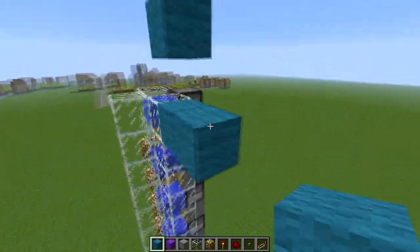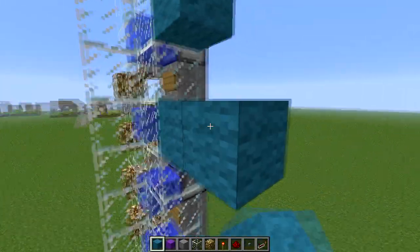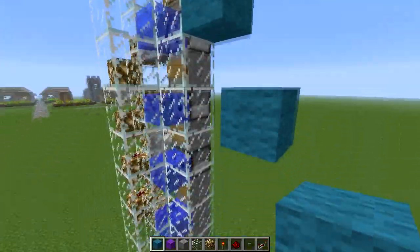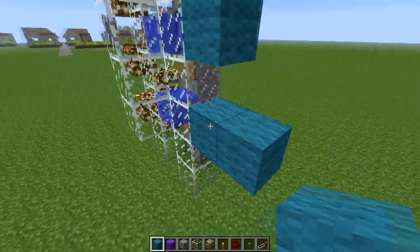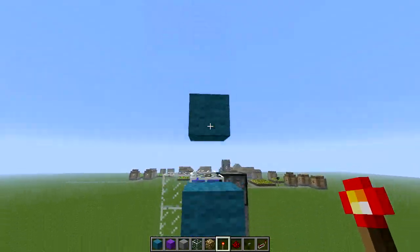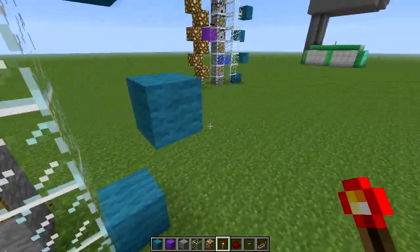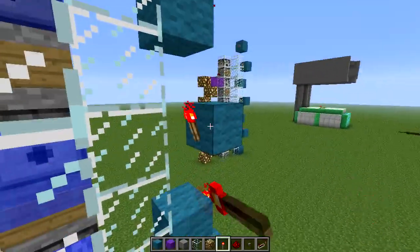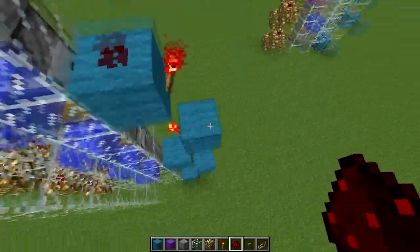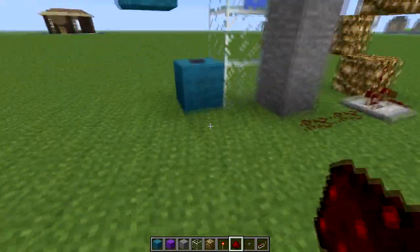Then place the blocks like this — every second block, out like that. And then you place redstone torches facing inwards. This is a way for the redstone charge to travel downwards. Place a redstone dust on top of each block and then connect it.